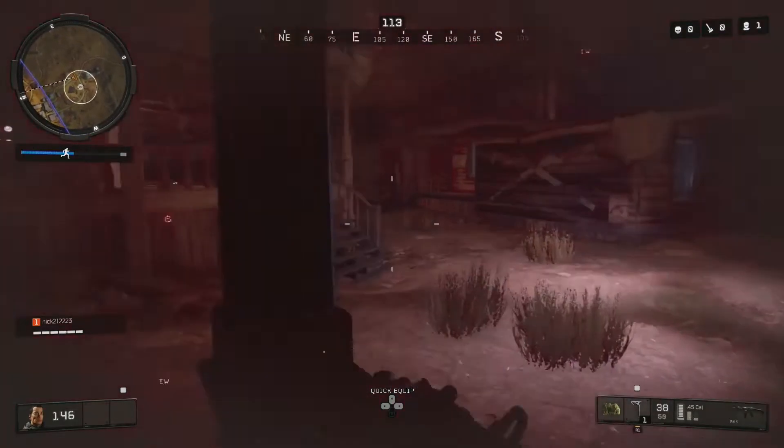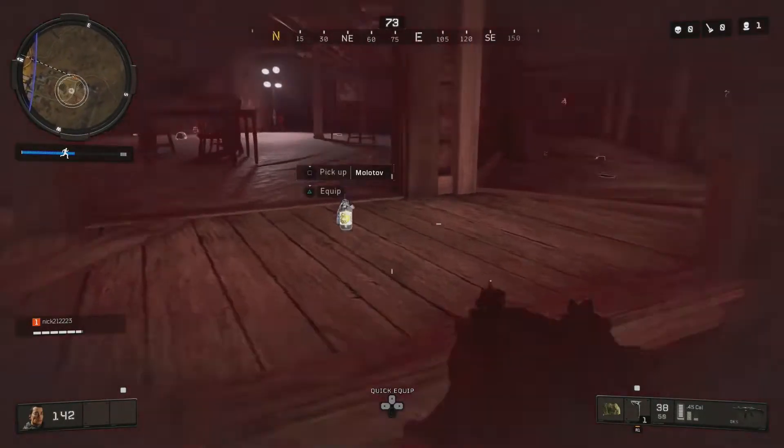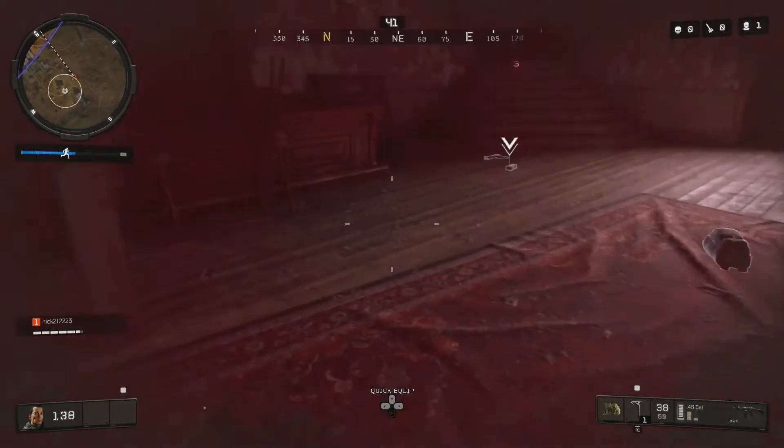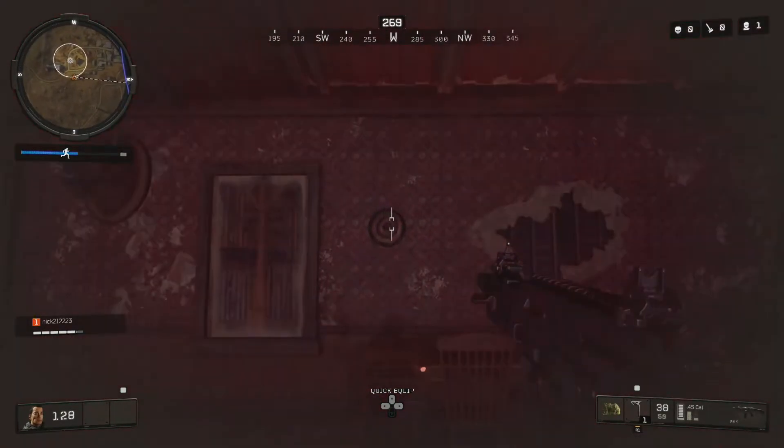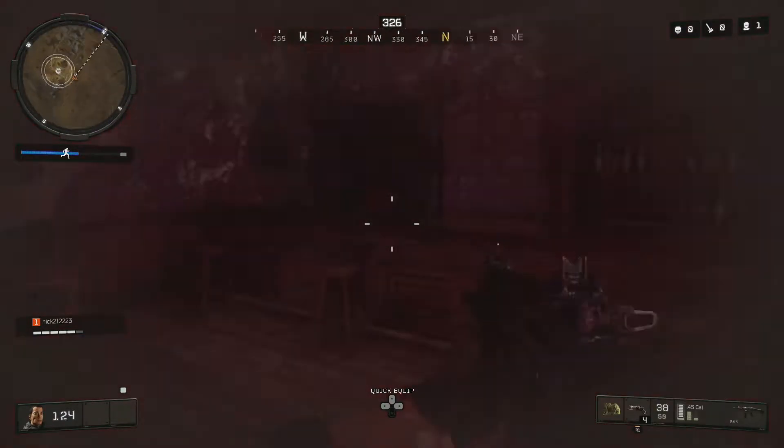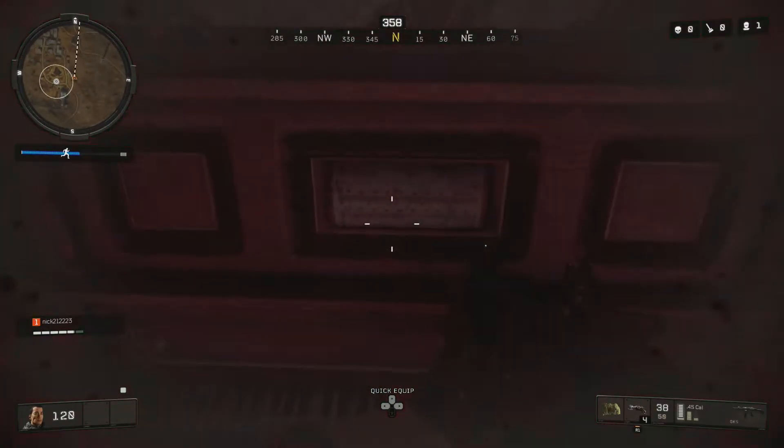Go ahead and throw the tomahawk at the dartboard. You must be standing far enough back to where you are behind the white line that is on the floor. Once you do this correctly, you will hear music start playing from the piano.